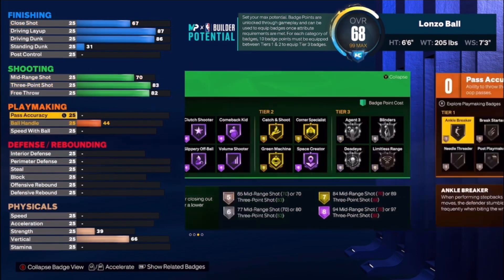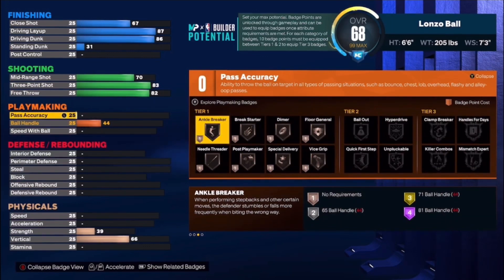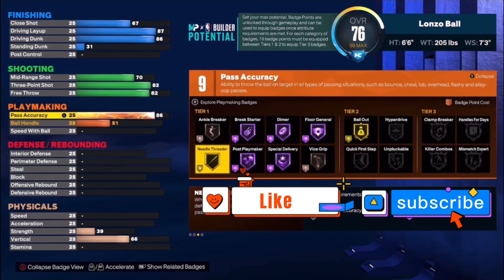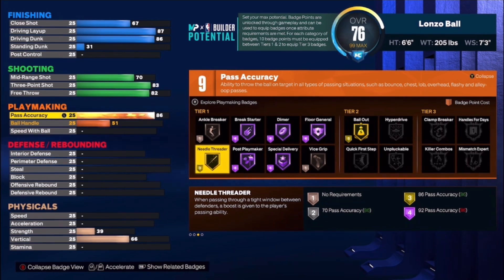Lonzo is an elite playmaker — the boy can pass. His pass accuracy we put all the way up to 86, and the reason is to get Needle Threader on Gold. Needle Threader boosts your pass accuracy during games and allows you to make passes in tight windows — bounce passes and anything like that. Needle Threader is way better this year than in 2K22 or 2K21, so you definitely want to throw that on.